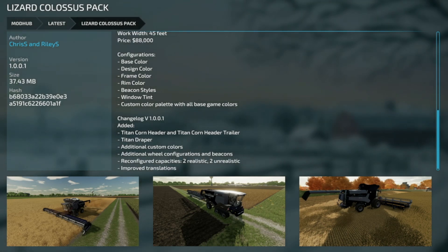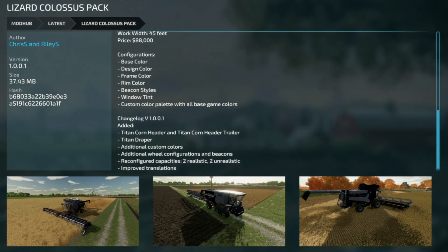The Lizard Colossus Pack version 1.001 — they've added the Titancorn header and Titancorn header trailer, a Titan draper, additional custom colors, digital wheel configurations, and beacons. Reconfigured capacities with two different realistic and two different unrealistic options, and improved the translations.